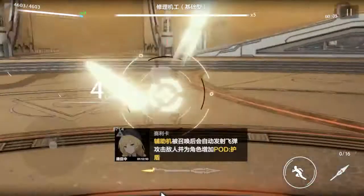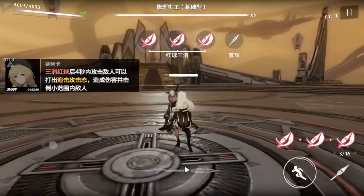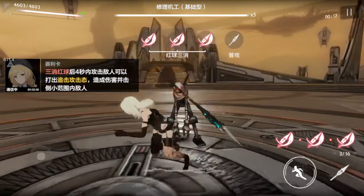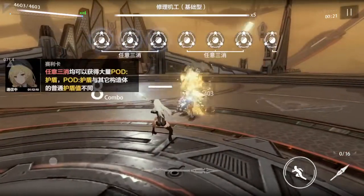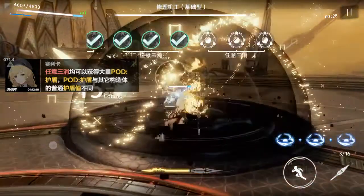Basically, when A2 matches 3, she builds up the pod shield meter which is represented by the spear down here. Also if you match 3 reds, you can do a follow-up attack with all of them — that's only on match 3 red though. Match 3 goes on pod meter.